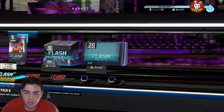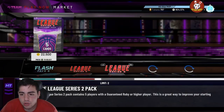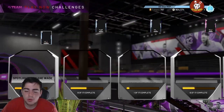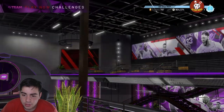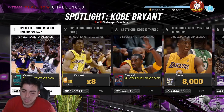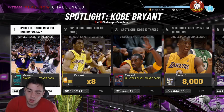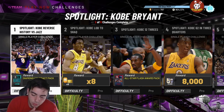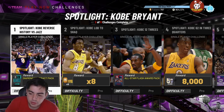Now let's talk about solo challenges. Madden, NHL, and FIFA have moments challenges, and honestly those are one of the best solo modes. The issue with 2K is they dropped 150 full games — that's roughly 70 hours of your life — just to get Harden, and you also need most of the collection completed to even do the sets.